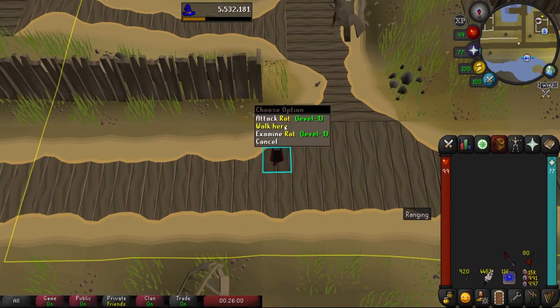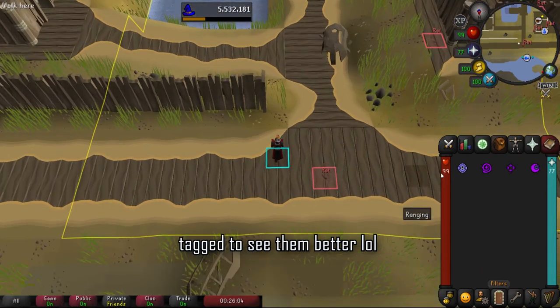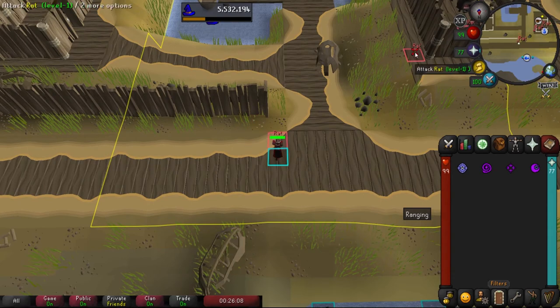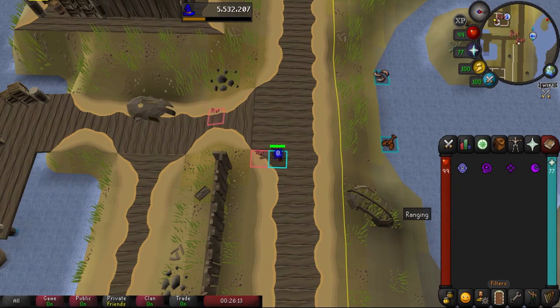Now that we're ready to get into 2-tick harpoon fishing, I'm actually gonna go to the rats and click tag all, because we need two of them to start doing our fishing — this is what we brought our runes for. We don't want to kill them; they have two HP, so we're just gonna cast a spell and get their attention.